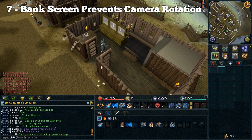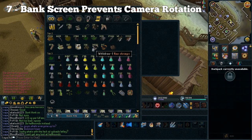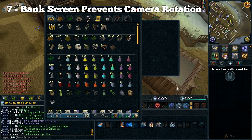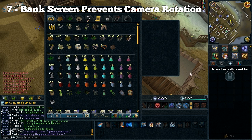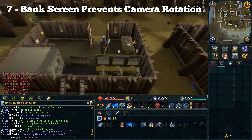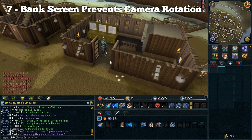This next problem is fairly minor, but a few people told me about it so I thought I'd include it. Once you have your bank open, you can no longer move the camera around with the arrow keys or the scroll wheel. As you can see, I am pressing down the keys now and holding down my scroll wheel but nothing is moving in the background. I'm not sure if this was intentional by Jagex, however it would be cool to have that back — it feels more free when you can move the camera around no matter what interface you have up.